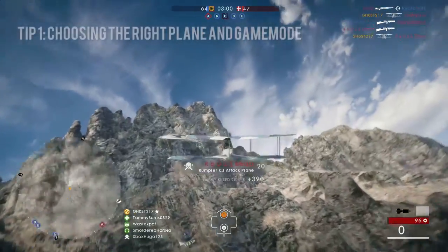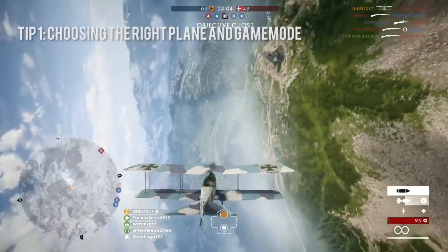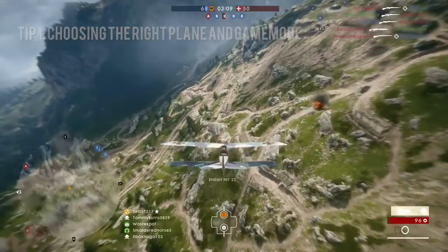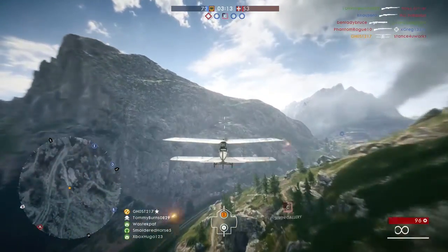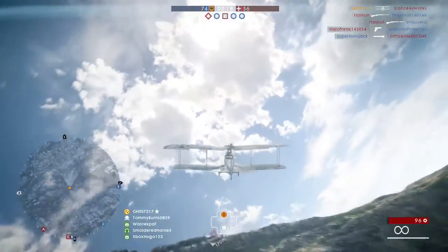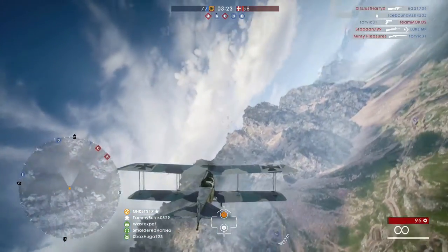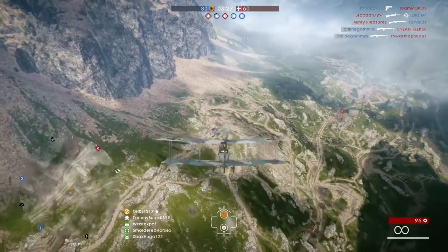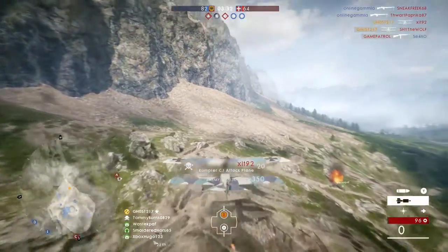Starting out with the correct planes to use and the best game modes to play on. There are three variations of planes. I'd honestly stay far clear from the bombers — they're very hard to fly, very unresponsive, very slow, they are sitting targets. The fighter plane and the attack plane are the better two. The best variants I find are the ground support variant for the attack plane and the trench fighter version for the fighter plane.